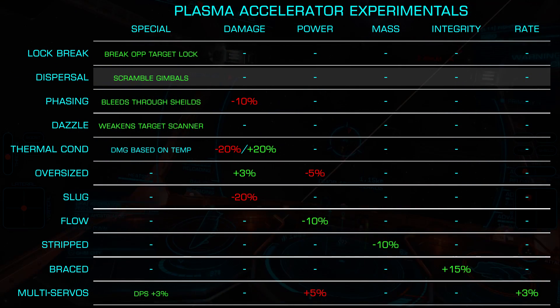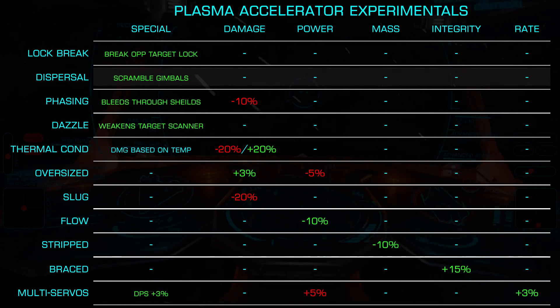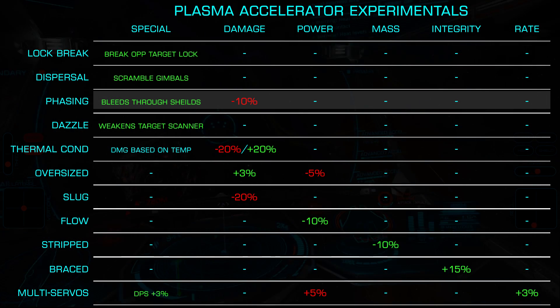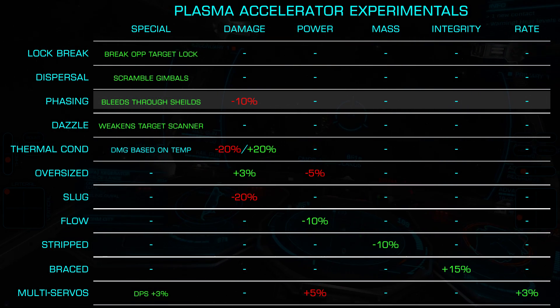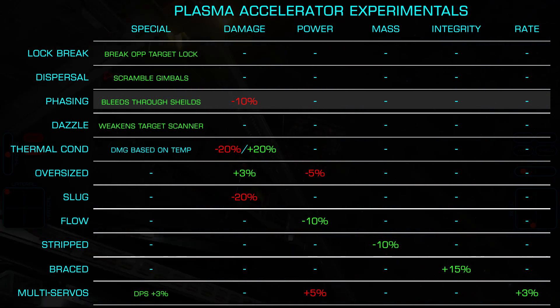Dispersal Field, likely the second most common, scrambles your opponent's gimbals for 8 seconds. Phasing Sequence, another popular choice, allows part of the damage to bleed through an opponent's shields causing hull damage. This comes at the cost of a 10% damage decrease and should only be used when all weapons are phasing.